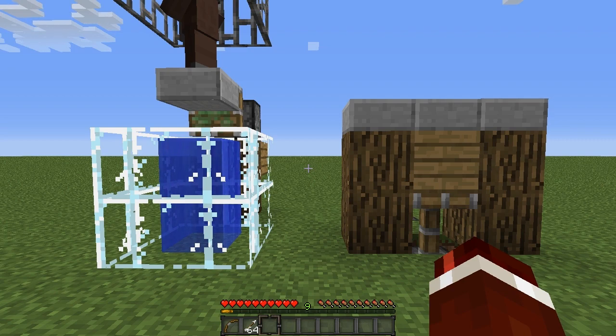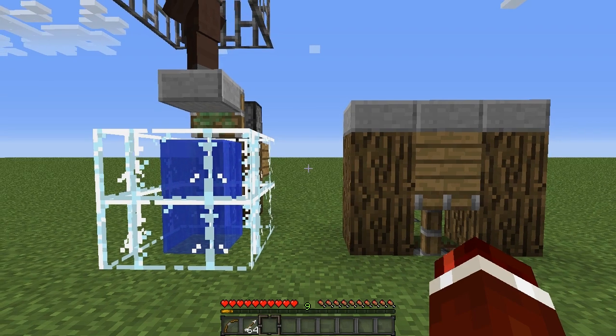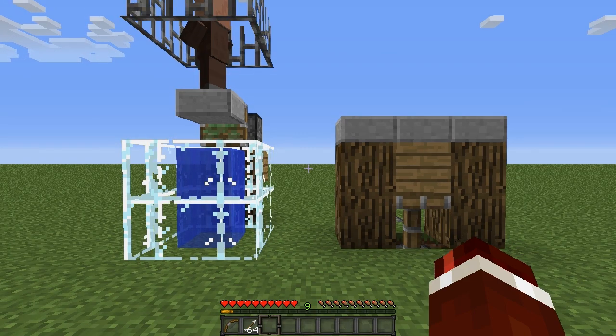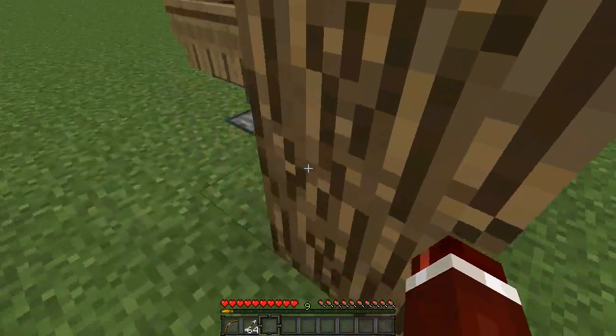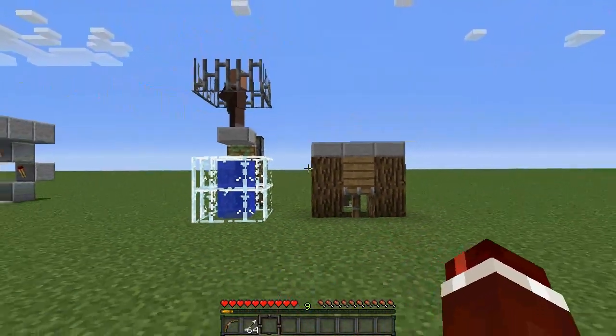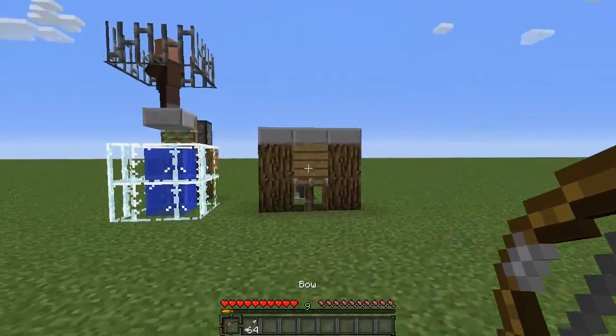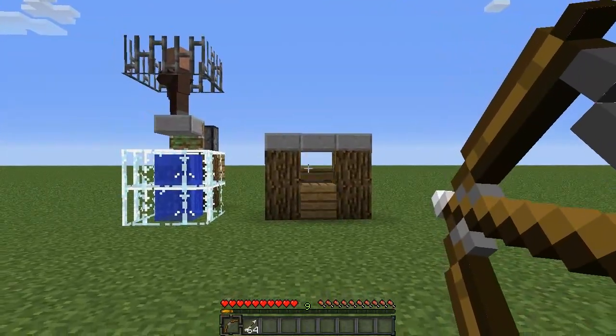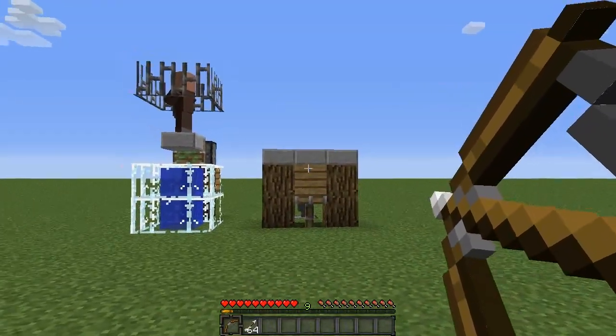This is a mini game that you would typically see at carnivals. Basically what happens is you've got to hit a target, and when you hit that target a person will be sitting on a chair or something like that and then they'll be dropped into water. It does have a little challenge into it as well, so I'm going to flick this lever here which is basically going to turn on the machine.